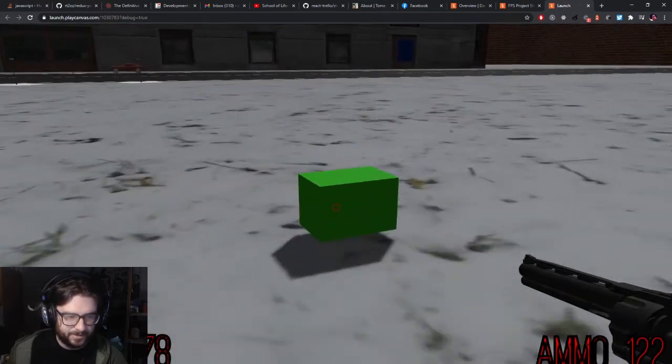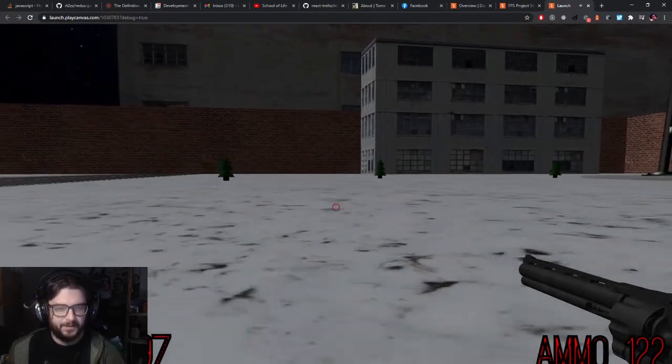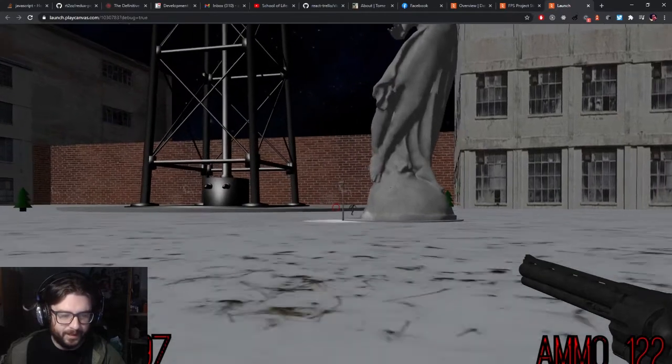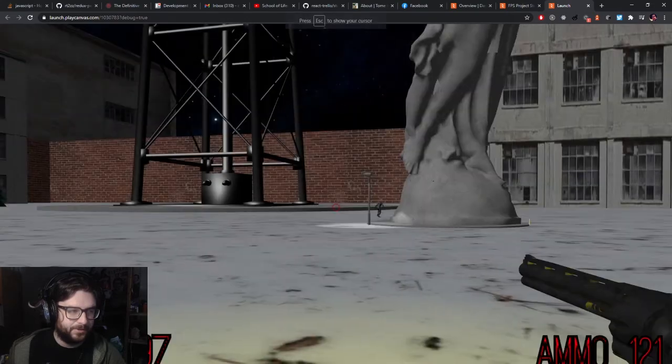The health pickups now destroy themselves when picked up. I need to add a sound for that, though I did add a sound for the ammo pickups. I also added an escape menu with the ability to resume or go back to the main menu, though it's still a bit buggy.